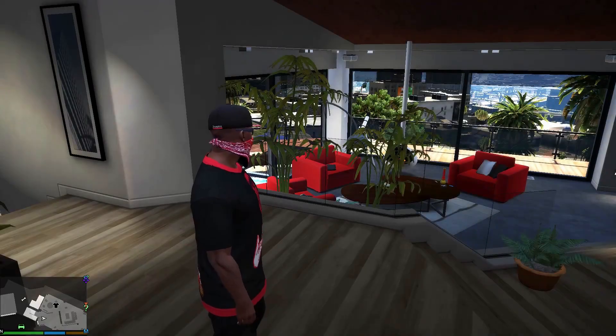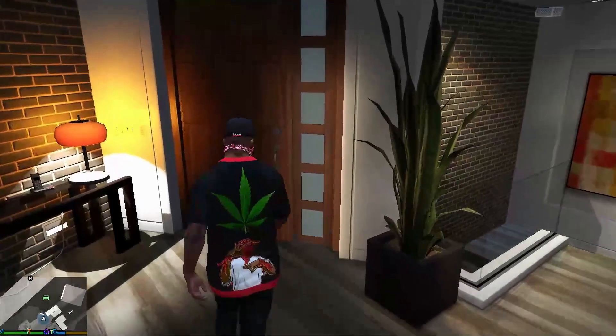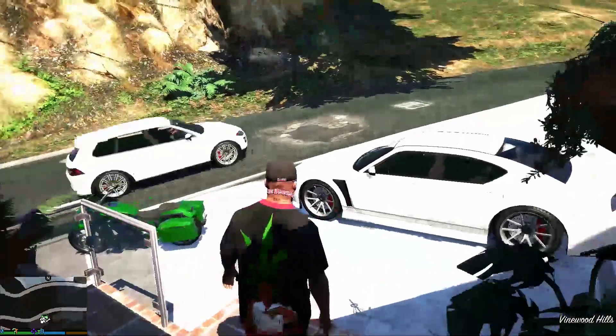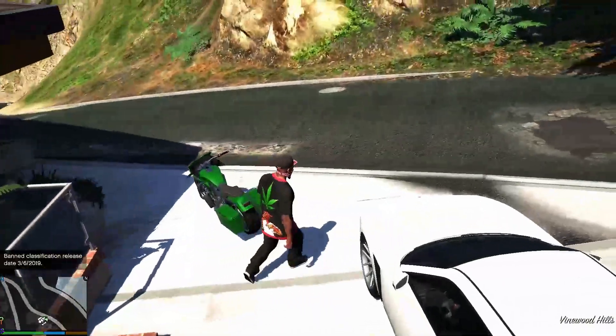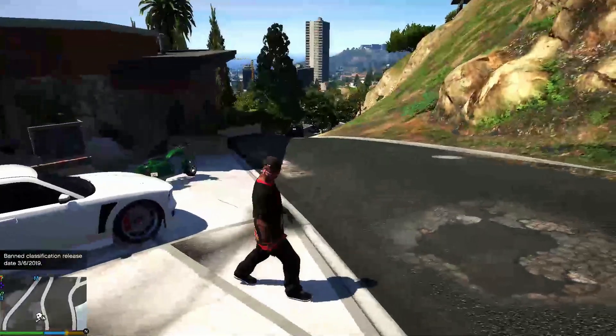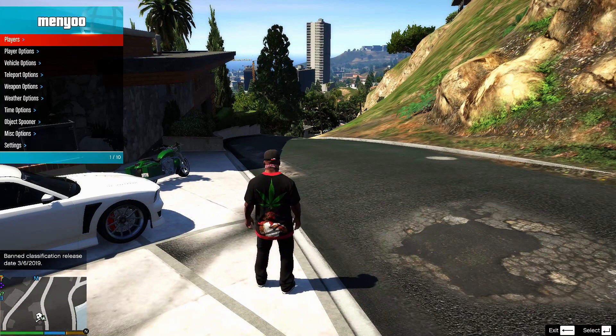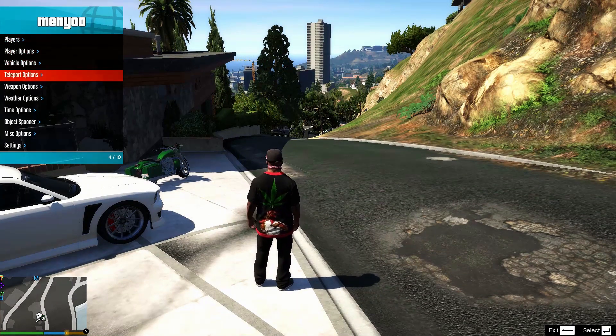Welcome back guys, we're here with Franklin and we are going to go outside and check out the road. Here goes the road — wow, look at that! Look at all the textures. This is the road guys, so we're gonna go out on the streets and check out the streets.